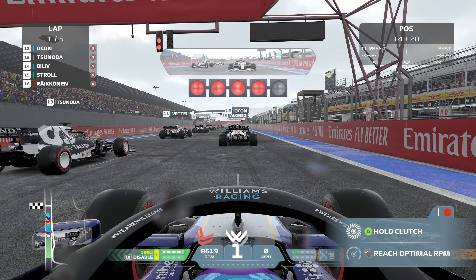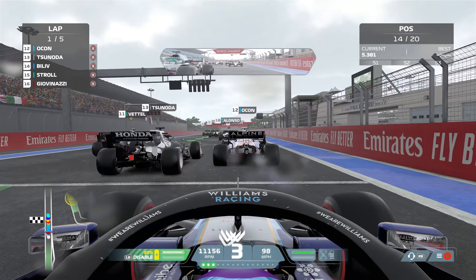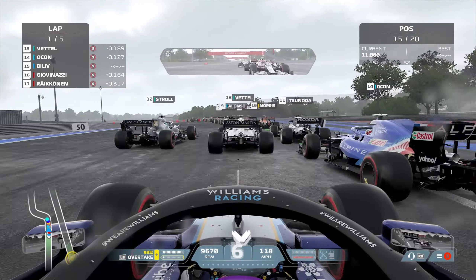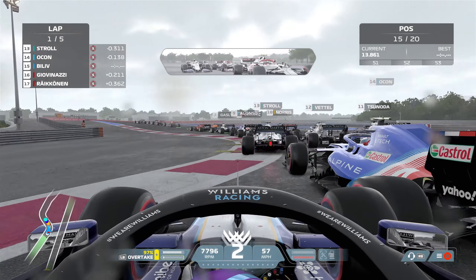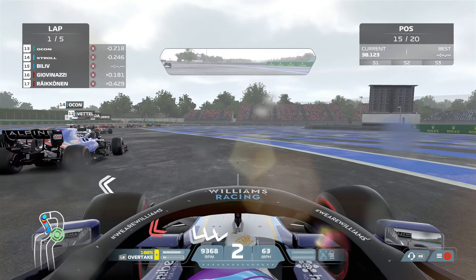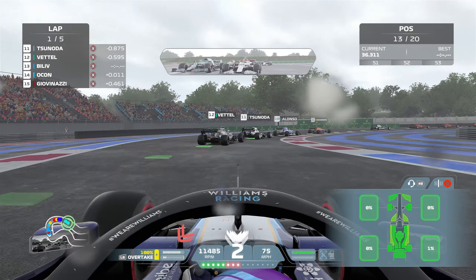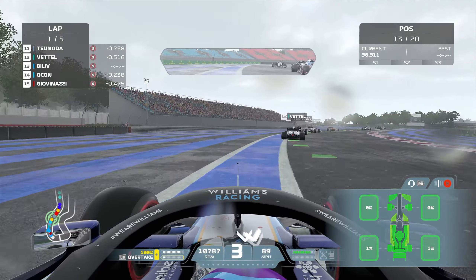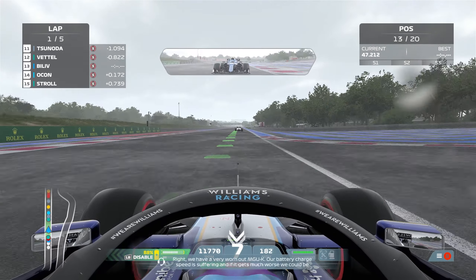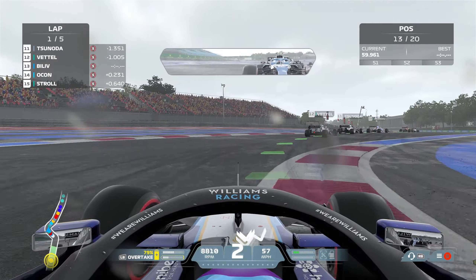We've got a race in the wet here and everyone's starting on slicks, so that's an interesting one. I'm going to be very careful going into turn one on slicks - this could be dangerous. I've hit Ocon and somehow not managed to get any damage there, which is lucky. But I did a nice little double overtake on Ocon and I've taken damage from it - I've immediately noticed that's affecting my downforce because I really struggle around that corner. I just got to get my battery on and hope I can stay ahead of Ocon. I managed to defend him fairly well.